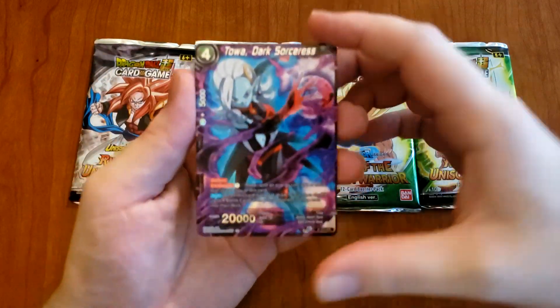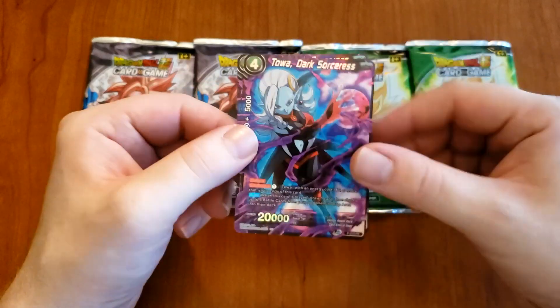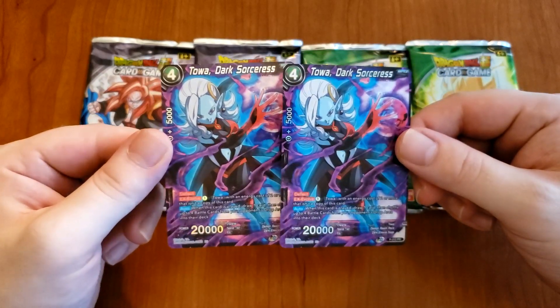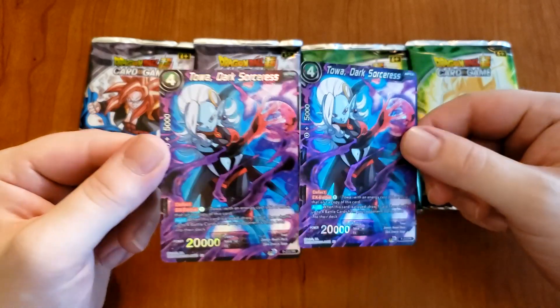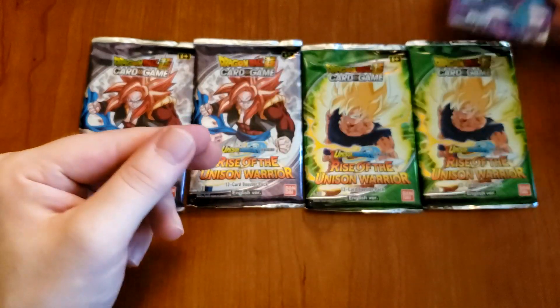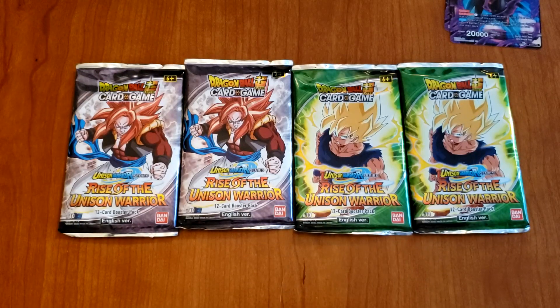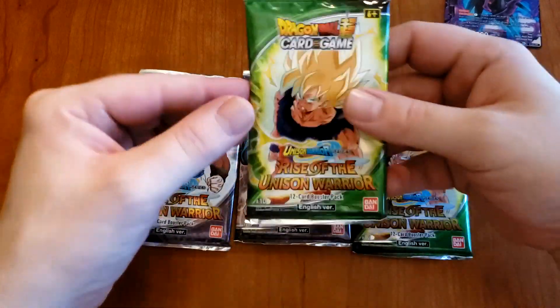So we got, for a promo card, Toa Dark Sorceress. I think I got two of these, right? It's kind of... I guess that makes sense for deck building - you want to have like multiple copies. But just for an opener, I wish they would have given me something else, like maybe a mirror card. But yeah, if I'm building a deck around Toa, that's kind of cool. So let's do one and one - let's do a Goku, then Gogeta, then Goku and Gogeta.